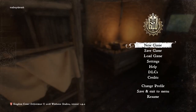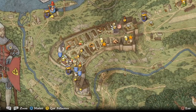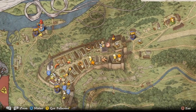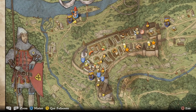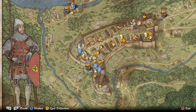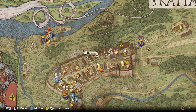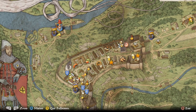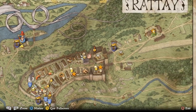Welcome back to Kingdom Come Deliverance. Last episode we took on the bandits and found Ginger. This episode we're going to get some training done, and also go get some maintenance done. We have a bunch of armor and weapons that need to be repaired to get our maintenance level up. We'll start with that, then sell stuff and finish off the training.